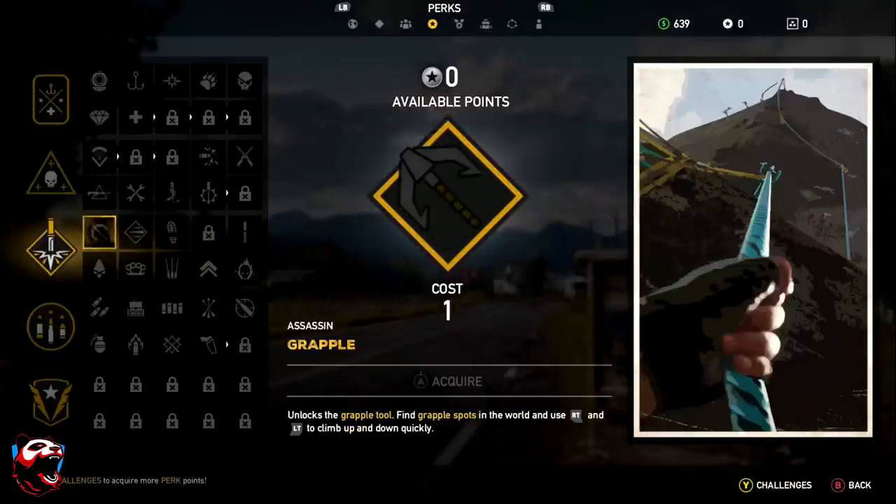Now we move on to the Assassin category, which is for players who like stealth. This is the tier I personally look forward to most, since I love the stealth approach in every game I play. The first perk is Assassin Grapple, which unlocks the grapple tool. You can find grapple spots in the world — they're marked with a blue color — and use RT and LT to climb up and down quickly.